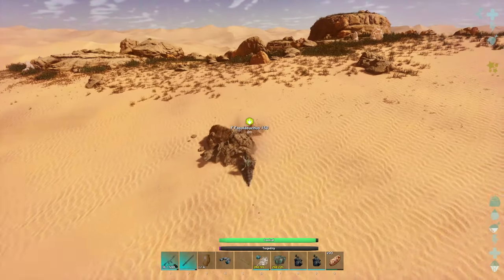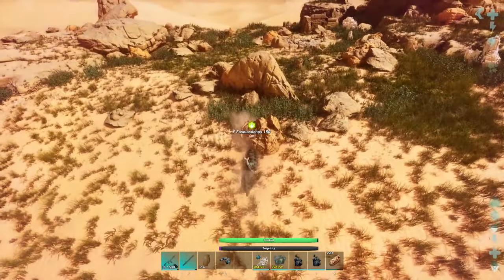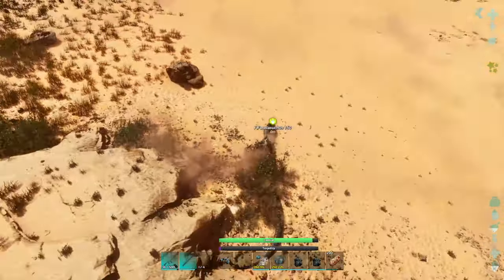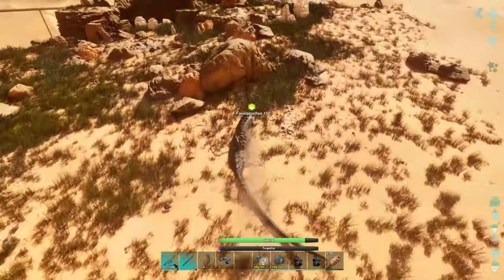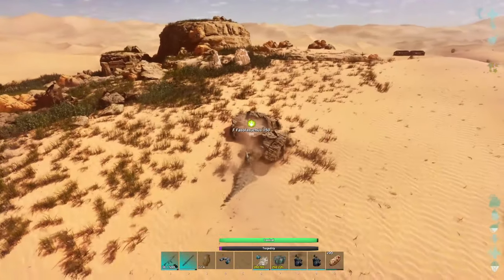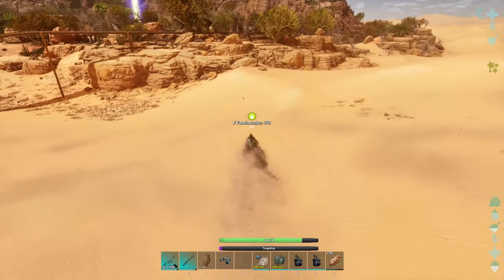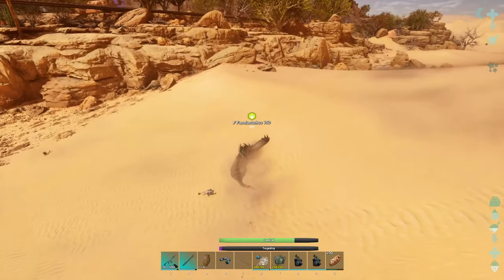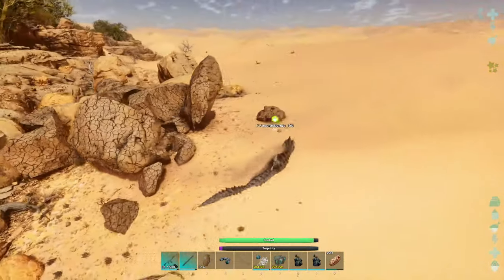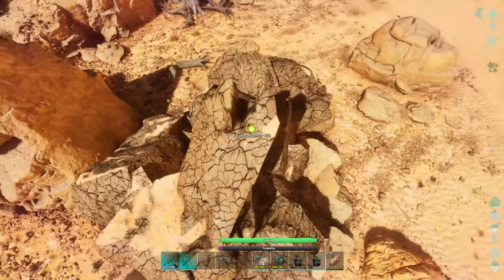Let's turn around. Boom boom boom — nice. Oh, I guess we can kind of clip shallow cliffs, just don't hit actual full blown cliffs. Look at my torpidity go up! Oh no, this might take a while — this might take an hour just to knock out. It looks like trees don't do torpor, I have to hit rocks.